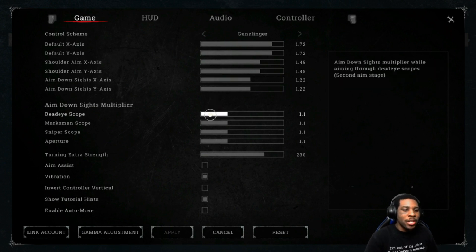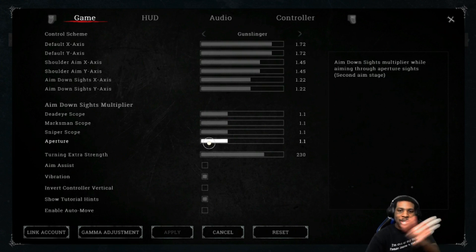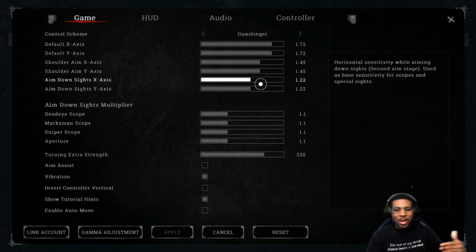I put ADS sensitivity a little on the slower side but still as fast as I can handle - fast enough that I can keep up with a hunter. Coming down to the dead-eye scope, marksman scope, and sniper scope, I have them all set to 1.1. That works for me while aiming down sights. I personally prefer putting all scopes at a uniform setting so it becomes natural - iron sights feels natural, scopes feel natural, no mental adjustment needed.